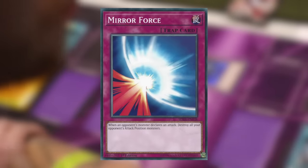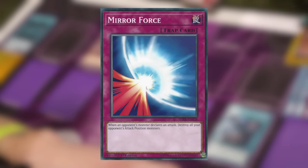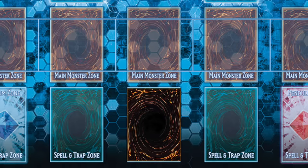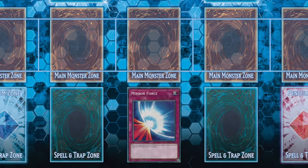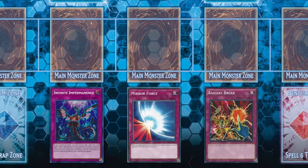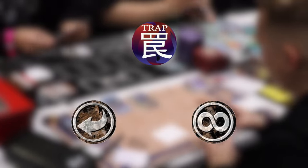Now for the third and final card type: trap cards. Trap cards are defined by their purple colored card borders. While spell cards are primarily used to help you win the game, trap cards are primarily used to stop your opponent from winning. One big difference with trap cards is that they must be placed face down for one turn before being activated, but the upside is that these cards can be used during your opponent's turn. There are three types of trap cards: normal trap cards, continuous trap cards, and counter trap cards.